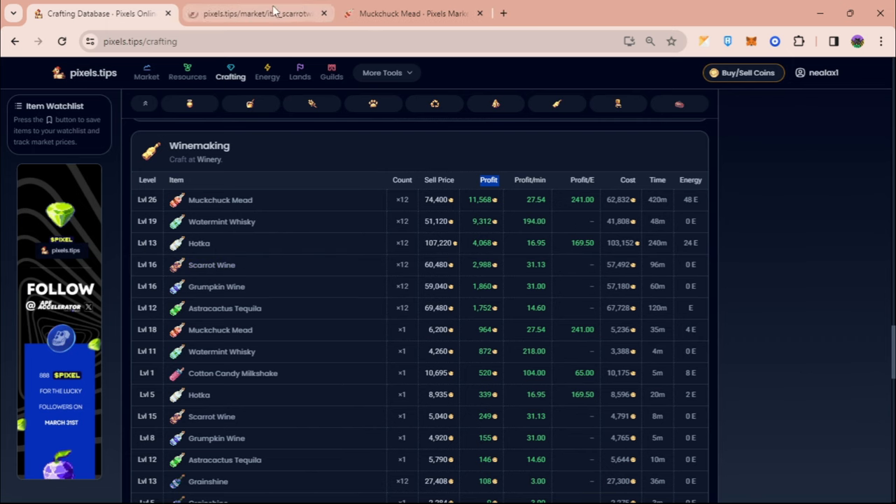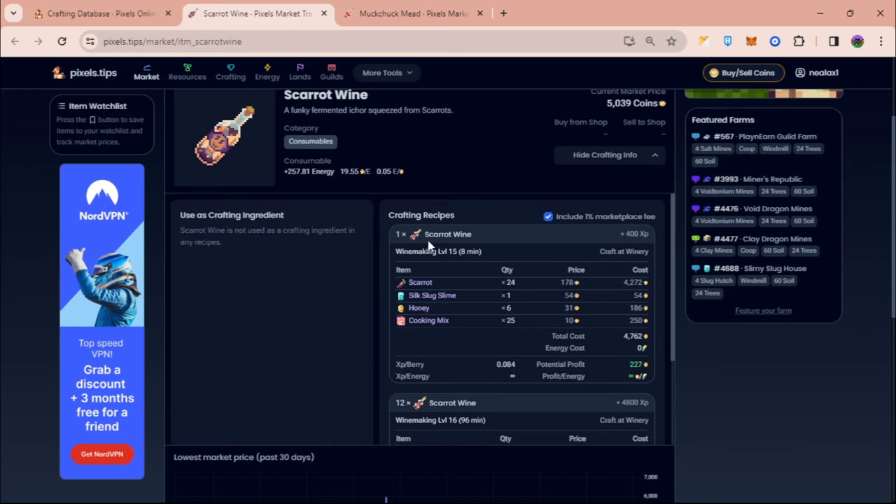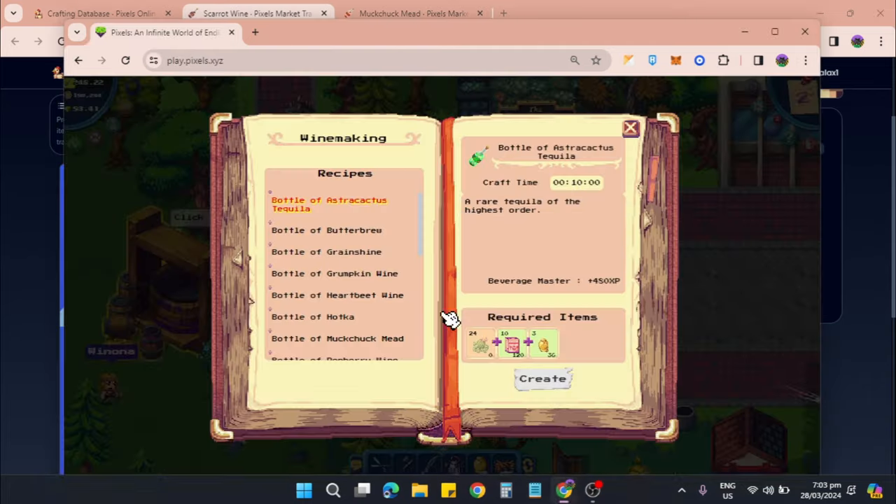Say for example you have the ingredients for scarlet wine — scarlet wine gives you around 3,000 profit and around 4,800 XP if you craft 12 of these, or a case of scarlet wine. If you have very limited resources but want to increase your level, you can just craft one scarlet wine. These are the ingredients and you will get around 400 XP on your winemaking skill, which lets you slowly increase your level.